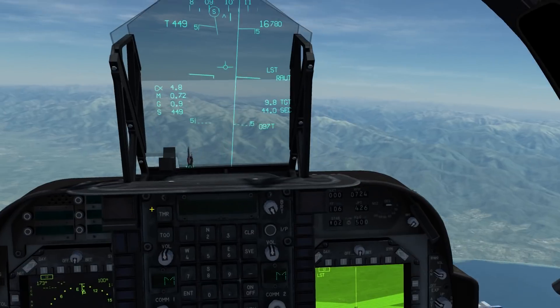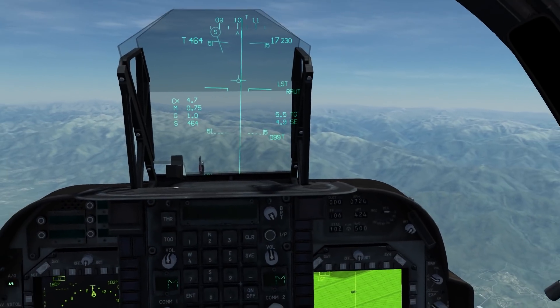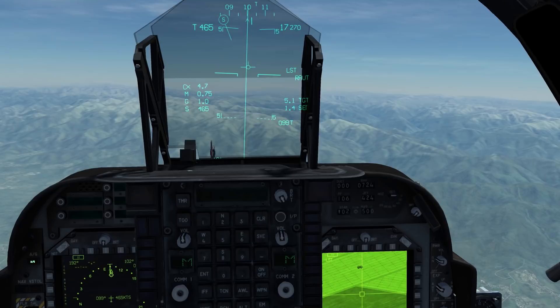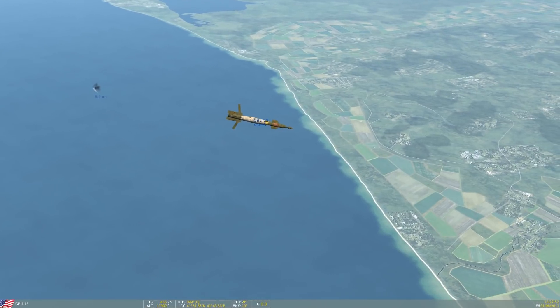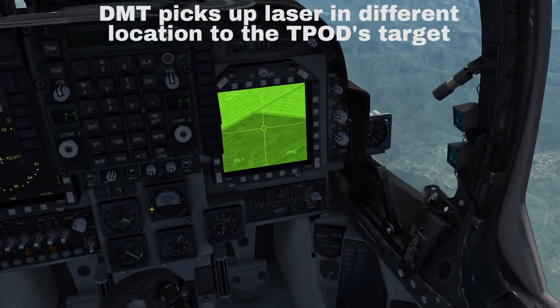The basics are simply to point your TGP at your target by going into the menu, selecting T-Pod, turning it off standby, and enabling the TDC button. You then move your cursor on the screen over your target, press the slew button, and it'll lock that area. Then slew onto your intended target, zooming in on the MFD buttons if required.